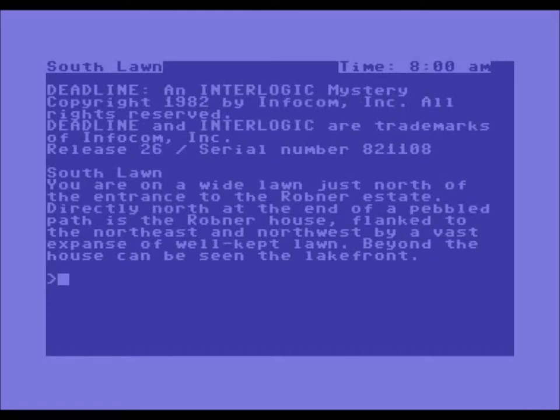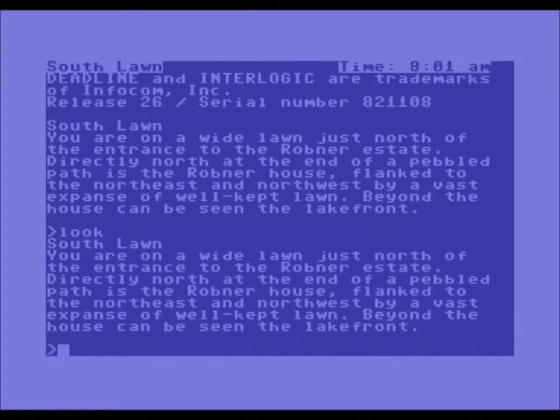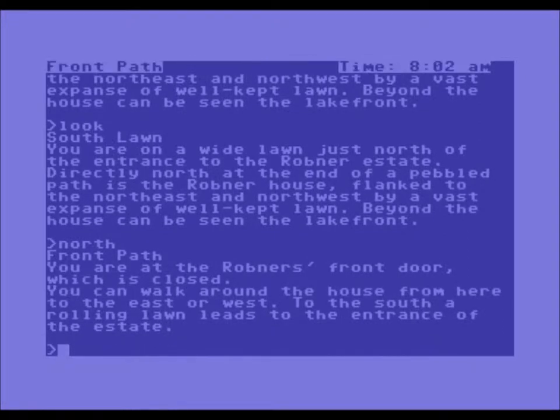So we're at the South Lawn. You're on a white lawn just north of the entrance to the Robner Estate. Directly north at the end of the Pebble Path is the Robner House, flanked to the northeast and northwest by a vast expanse of well-kept lawn. Beyond the house can be seen the lakefront. Let's go north. Front path. The time is 8:02 am — that's a nice touch that they have a time here.